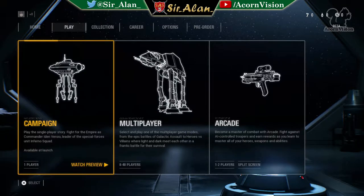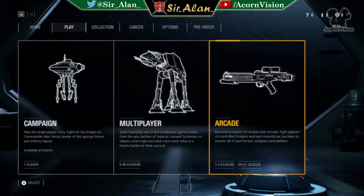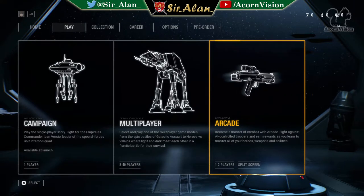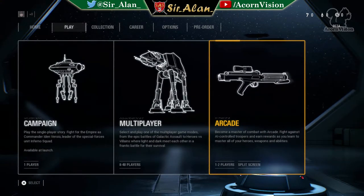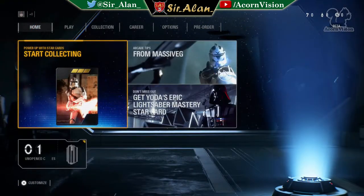So the campaign obviously isn't available yet. There's multiplayer, which is what we're playing the beta for, and arcade - sort of like the offline mode where you play with buddies. What was that other mode called in Battlefront 1? You had to beat certain times or something - it was a fun distraction but it wasn't the reason you jump online to play.